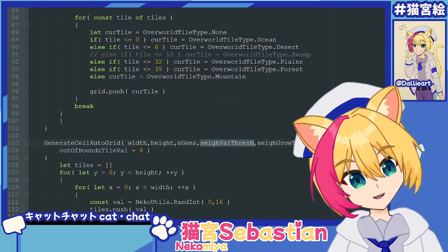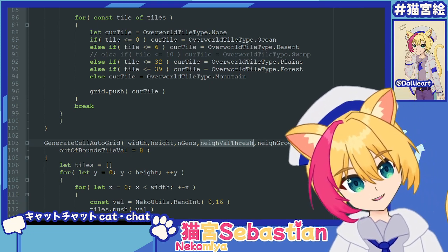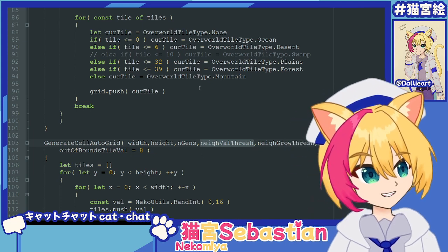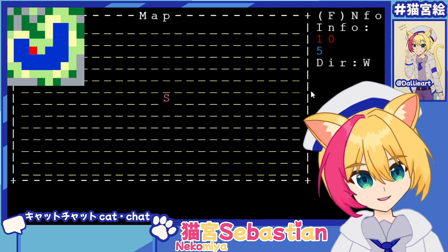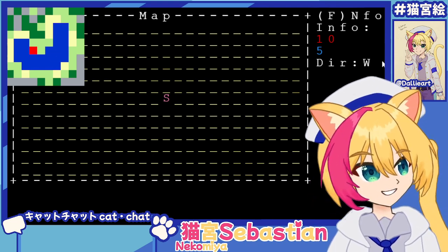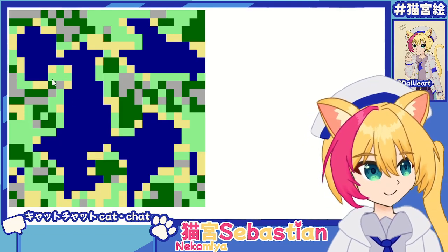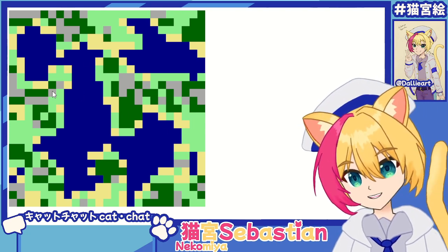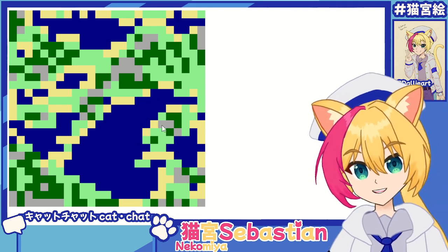Instead of having them be mushy and muddled and fuzzy, this will make a clear sort of gradient. As you see in here, we have ocean, stuff around it, mountains on the edge. Let me actually show you the sort of prototype I used to test this cellular automata implementation. That was a bad one, but you can kind of see the same deal, just on a bigger scale.